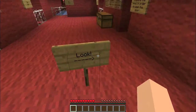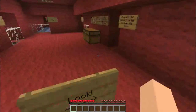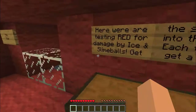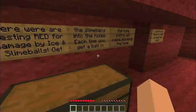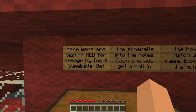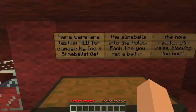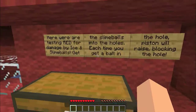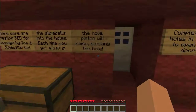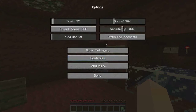First hole — what is this? Complete the holes in order to open the door. "Here we are testing red for damage by ice and slime balls. Get the slime balls into the holes. Each time you get a ball in the hole, pistons will raise, blocking the hole." Okie dokie then. I'm going to turn my game sounds down a bit.